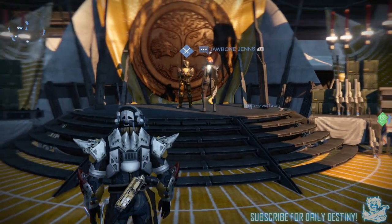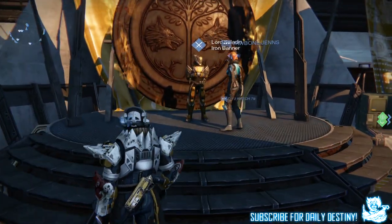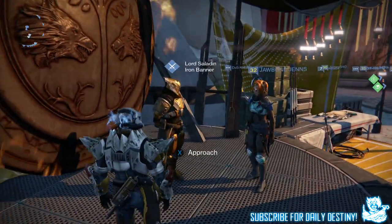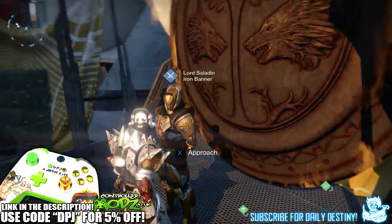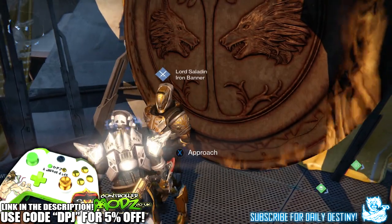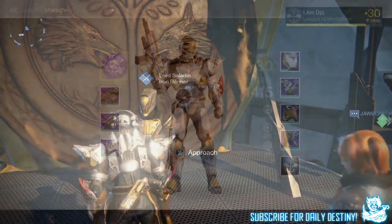What's going on guys, it's your boy DPJ here today with another Destiny video. In today's video I'm going to show you guys my entire Iron Banner loot. Last night I reached level 5, meaning I could buy Timur's Lash. I already bought the helmet at level 4 — Timur's Lash was the last thing I wanted this time around with the Iron Banner.